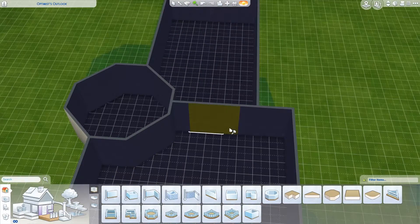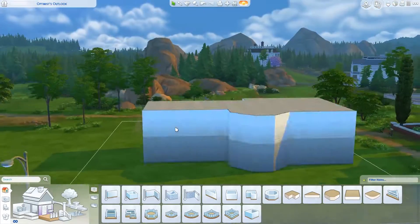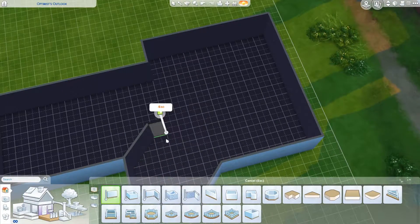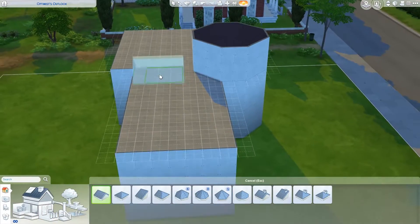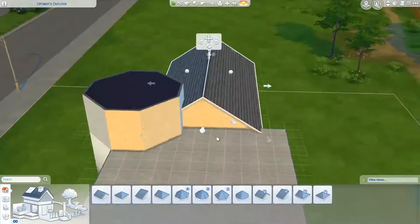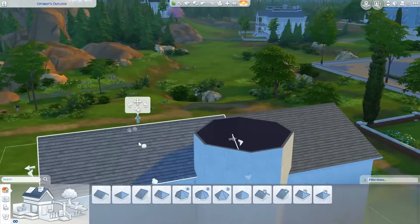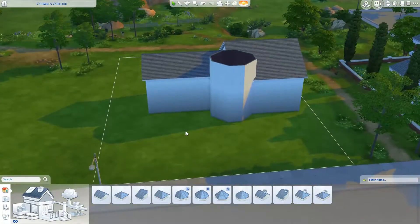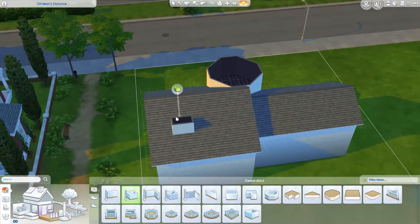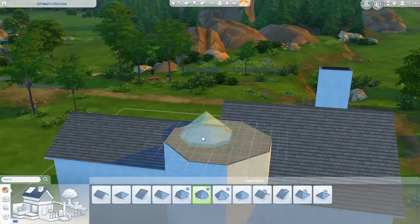I chose green because it's my favorite color, so I wasn't being a total cheat. If you feel like it's too cheaty, let me know and I will look into doing another one — maybe red or yellow, mainly because I don't want to build another not-so-berry house.